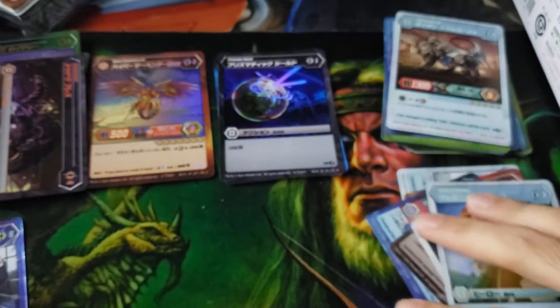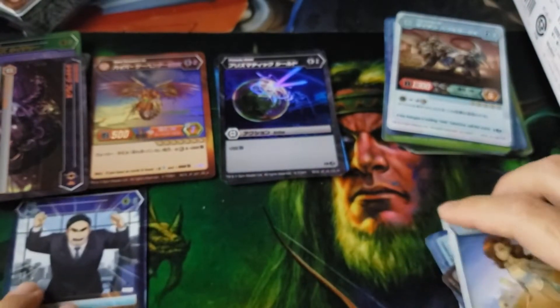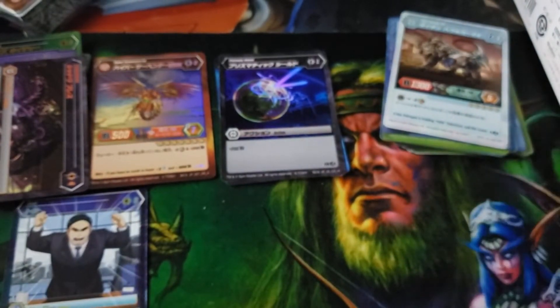For the hollow we have Prismatic Shield — that is a nice hollow, it is a common. We did get one Bakugan Elite; we'll put the Bakugan Elite right there so you guys can all see it in the background.